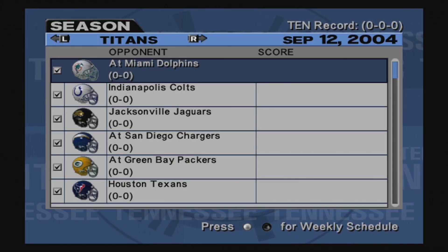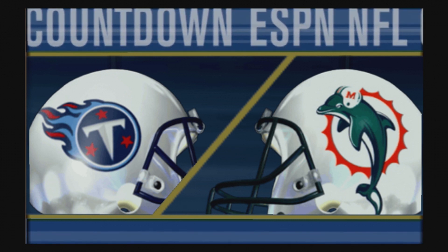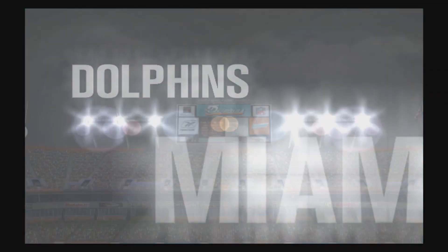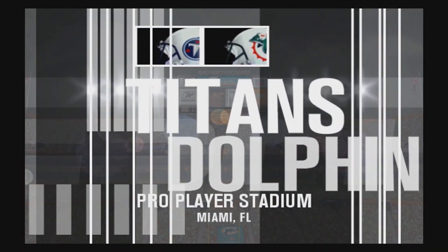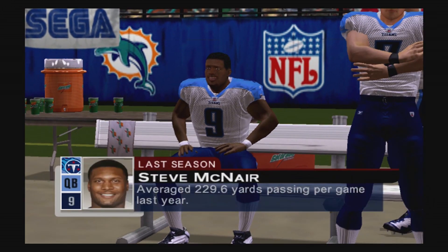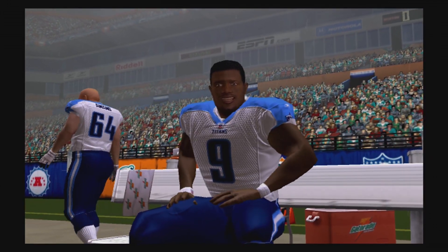What's going on guys, welcome back to Craniac Gaming. We are back with the first game of the Titans ESPN NFL 2K5 franchise, taking on the Miami Dolphins. The Dolphins don't really have the best offense but they do have Ricky Williams at running back, and defensively they have Zach Thomas, Jason Taylor, and Patrick Sertain, just to name a few guys. We have number 9, Steve McNair, the legend, at quarterback, so you never know what could happen.